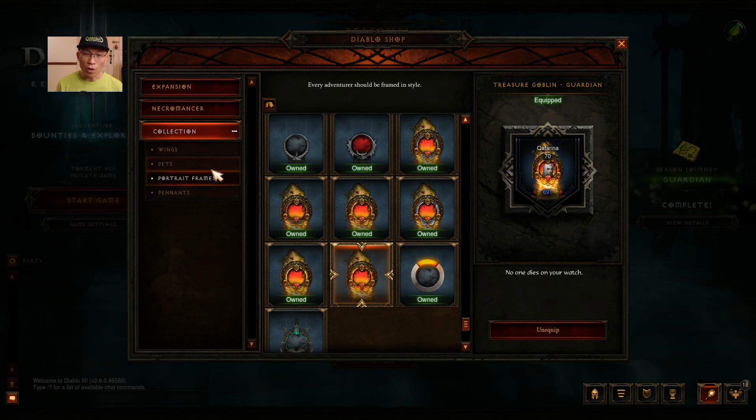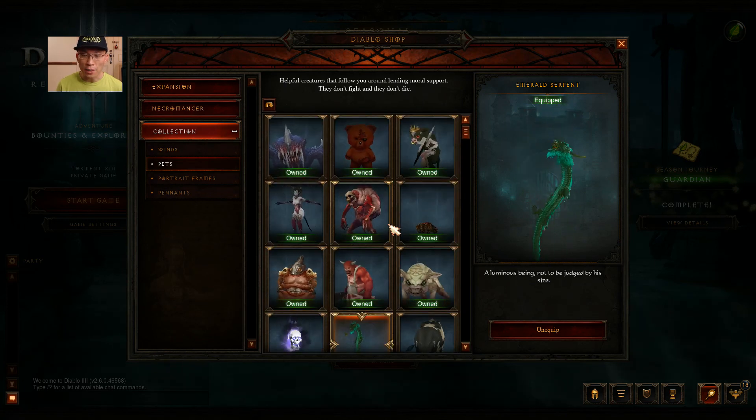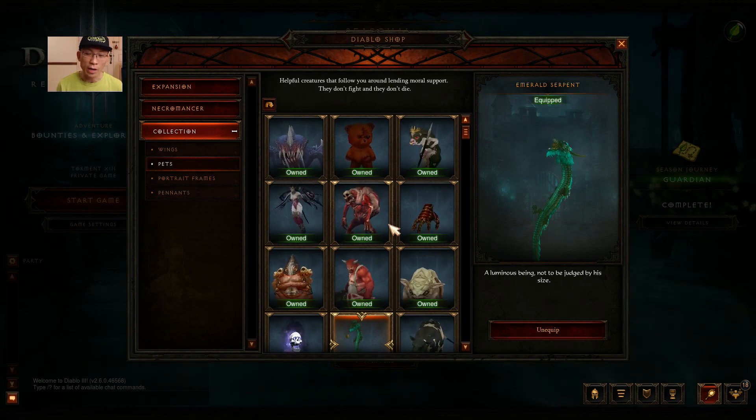So you've got a pet, you've got all the portraits, and you've got a stash tab. What I actually play for, believe it or not, is the portrait - it seems like a nice cosmetic progression to collect. The pet is all right, I've got quite a few other pets from goblins. The stash tab is nice too, because in this game stash is never enough even with one extra one.